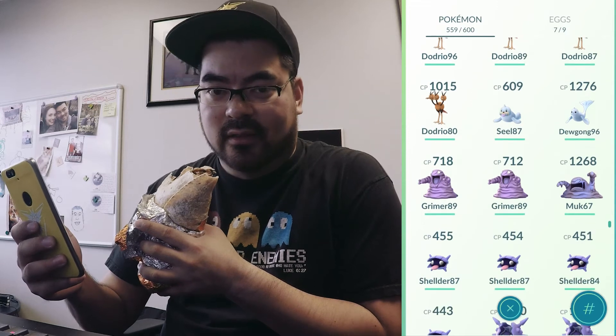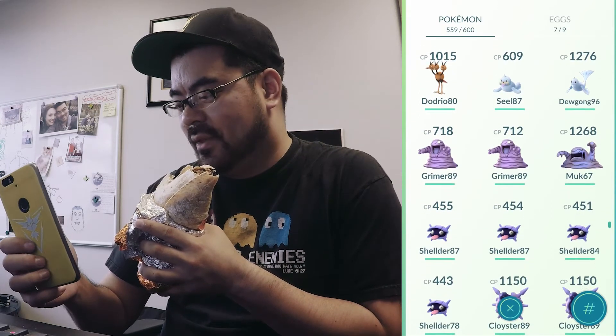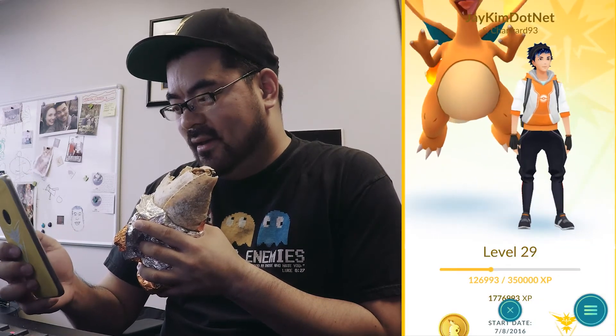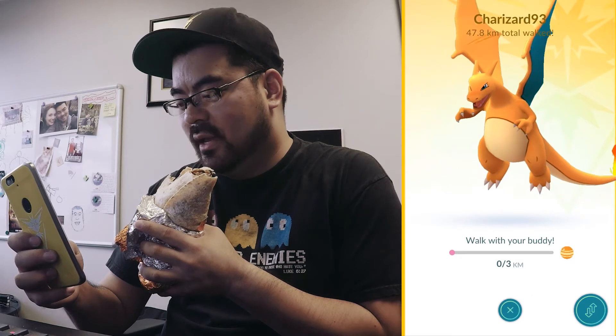Nice! And I got a Muk the other night — didn't record it because it was like one in the morning when I was downtown. Let me look at my buddy. Yo, it's my buddy Charizard! I haven't walked at all with him — 47.8 kilometers walk needed.